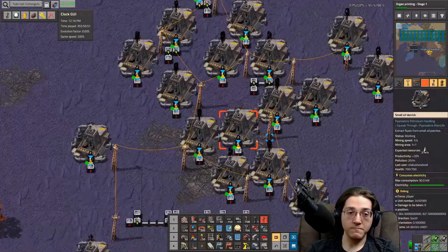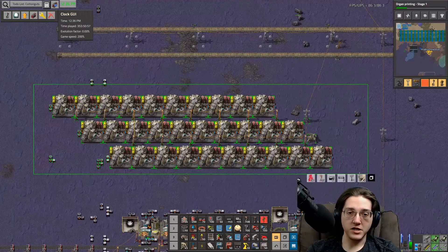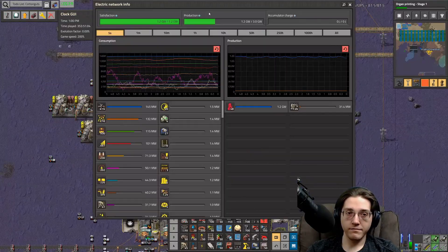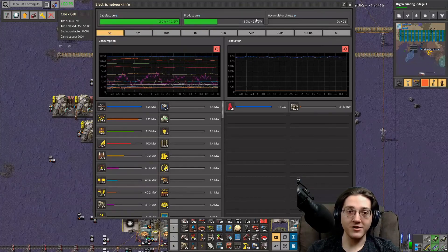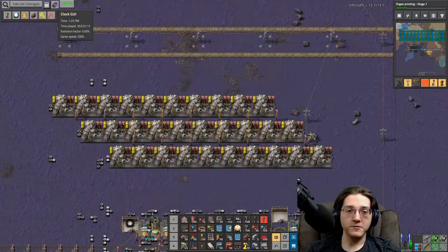It's still going to need the same amount of stuff. In this case it's 18 wells doing natural gas into 30. And this will produce a gigawatt.